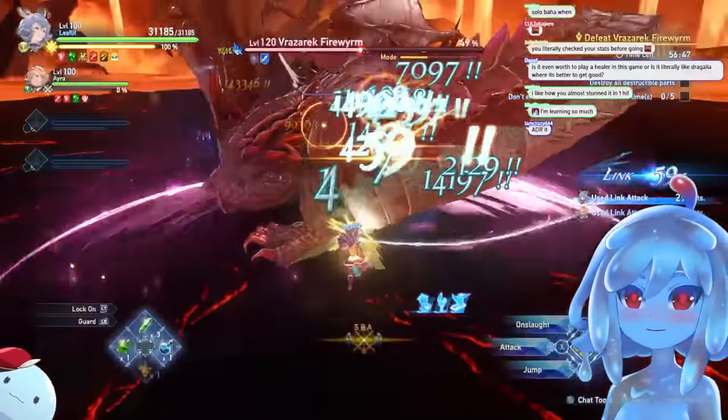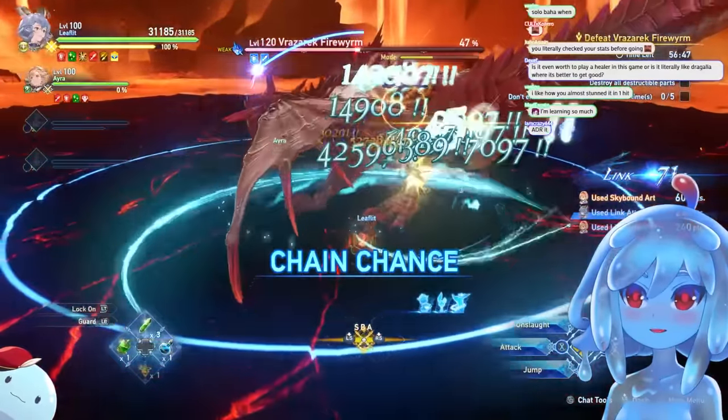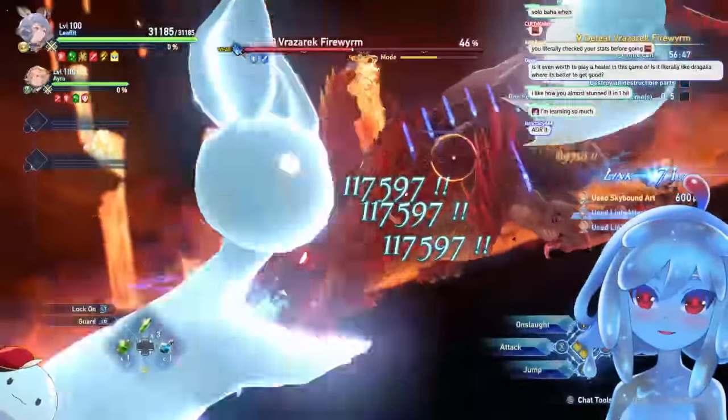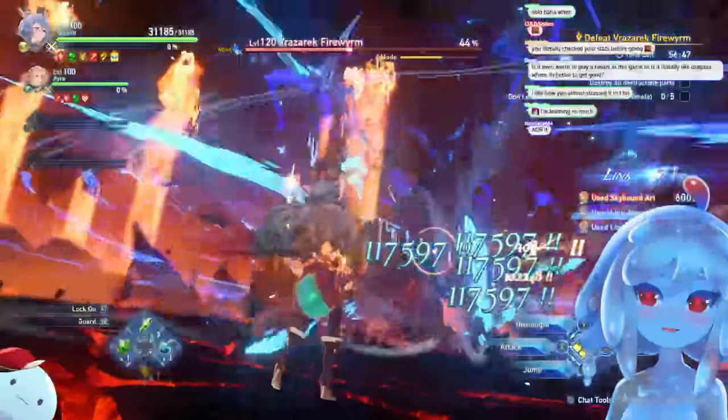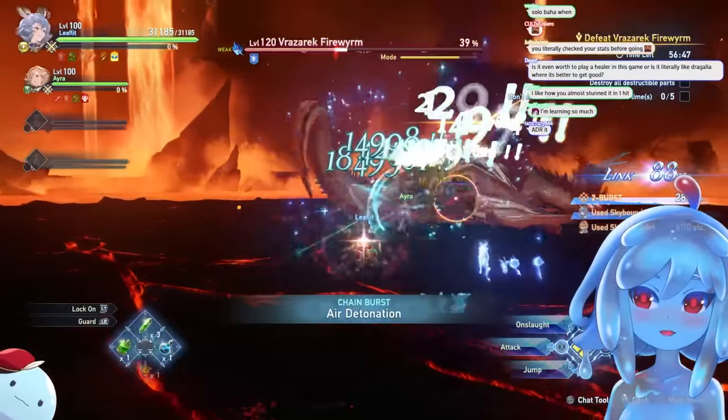Tip number four: during SP, hold it during chain chance and wait till the very end. This gives maximum stun on the enemy, because if everyone waits until the end, your entire team has more time to DPS.